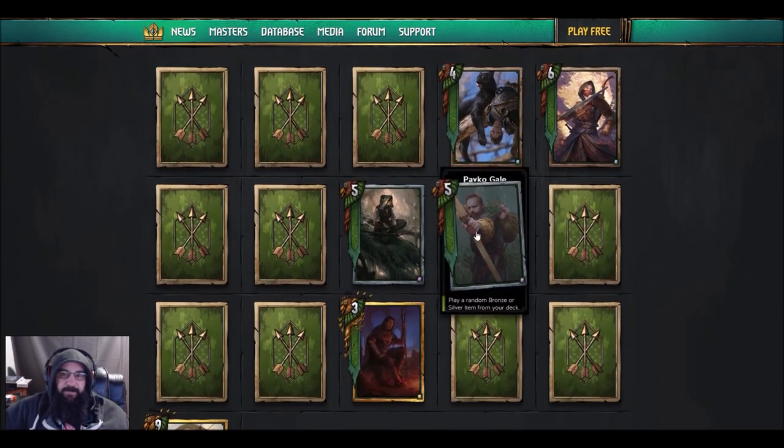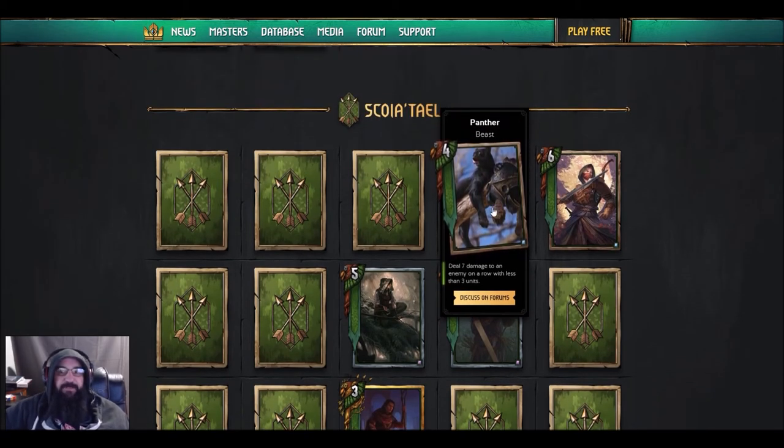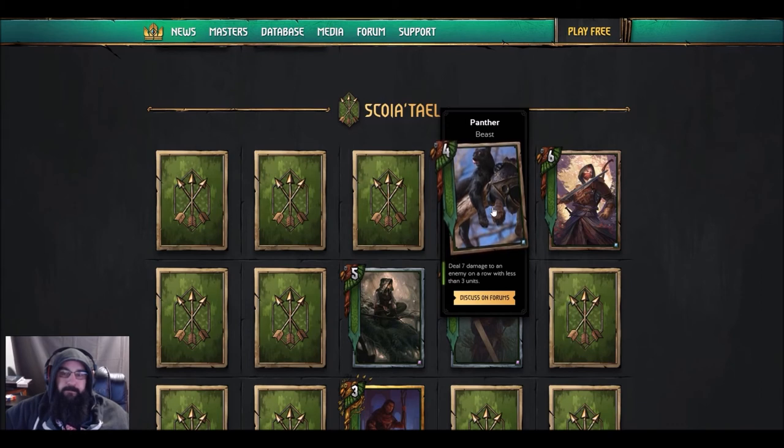Next up Scoia'tael — they seem to be getting the short end of the stick. Even though we got Pavel here — this one is a Panther, four strength, deal seven damage to an enemy on a row with less than three units. It has to meet a specific row criteria. It's nice in the beginning — you could keep nuking your opponent's stuff as long as it's under seven strength.